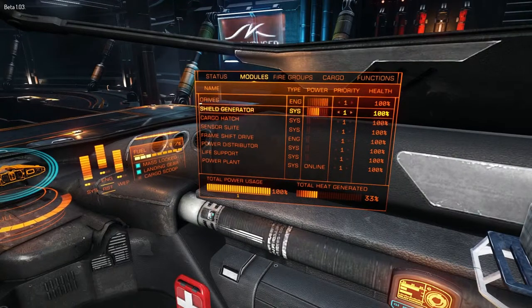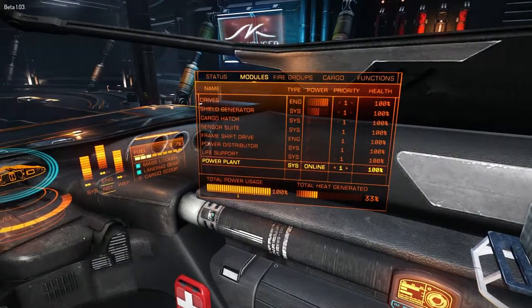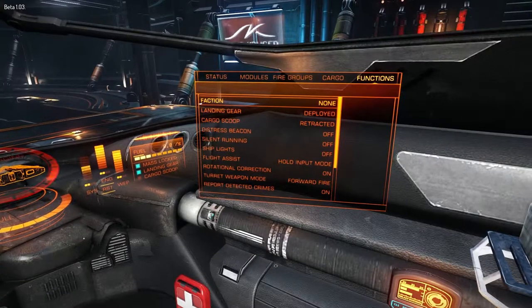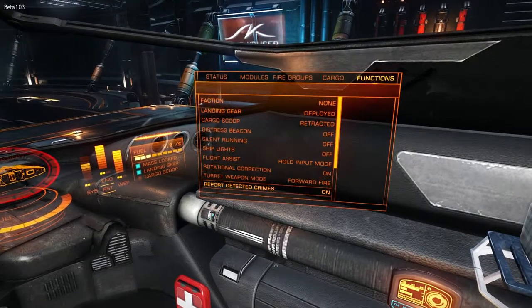In the modules area, you have your shield generator, power plant, life support — you can set how much power goes to each system. In fire groups, I have no weapons because I got rid of them so I don't accidentally start shooting in the space station and get blown up. You can change all that in outfitting, which I'll show you later. You can also see what cargo you have, and what functions you can do like deploying the landing gear. There are also shortcut keys for all of those things. A good one to know is the distress beacon — I've actually used that when I've run out of fuel.